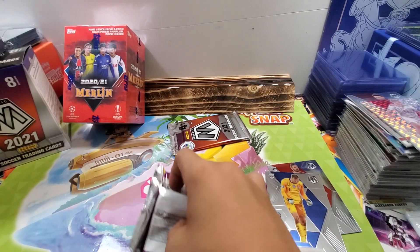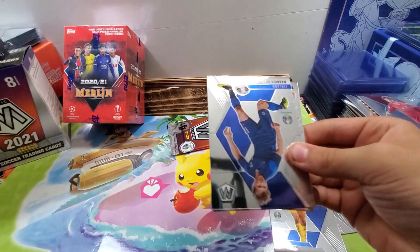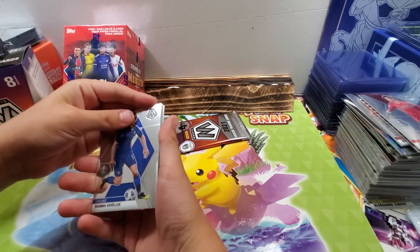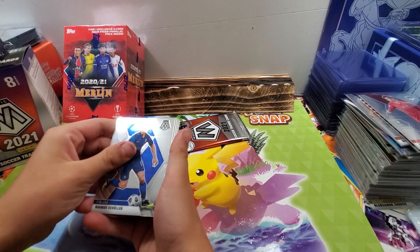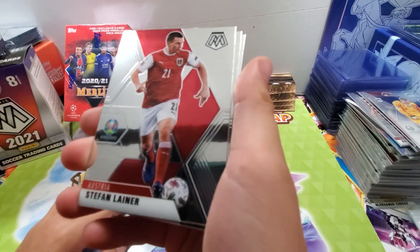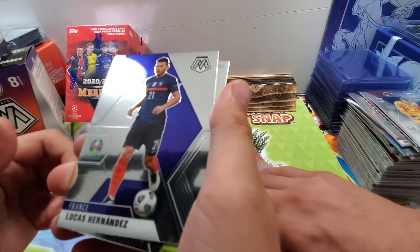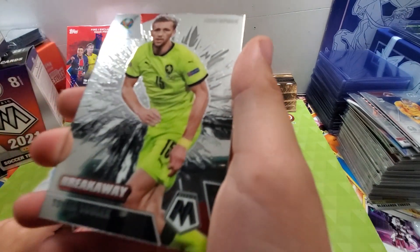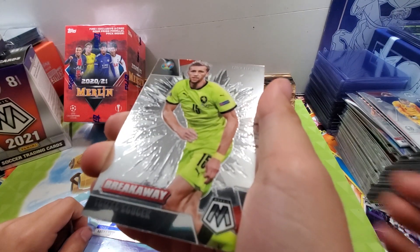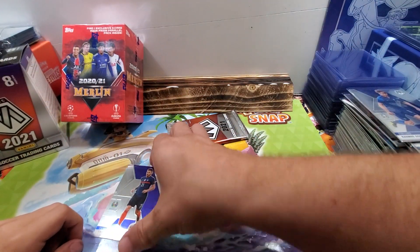Want me to open it for you? Sure. Alright, y'all be really careful. Ranmus — you guys can't see them. Ranmus. If you can't say the whole name, it's fine. Stefan Lehner, Lucas Hernandez, and a Breakaway Thomas Soak. If you can't see it, that's cool.